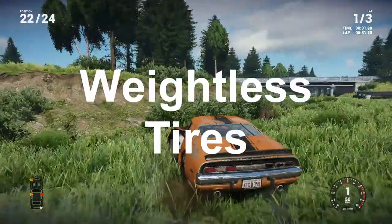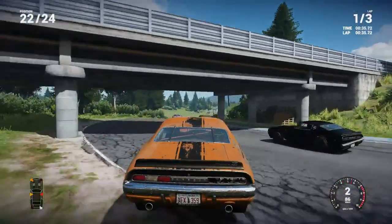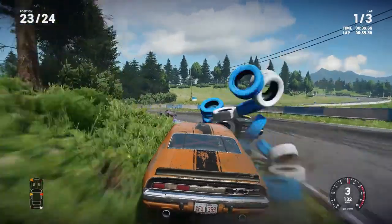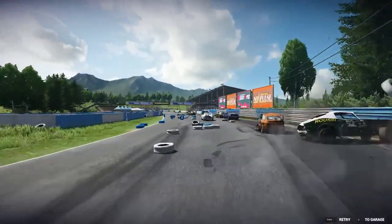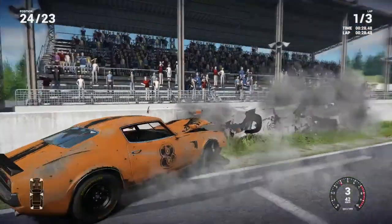Moving on now to weightless tires. I've seen this mentioned quite a bit already, so I'll only briefly touch on the fact that the tires alongside the tracks we can crash into feel a bit more like feathers, with no impact on the car whatsoever it seems. Bugbear has already mentioned that they'll be beefing up the tires and will be making changes to many other physics objects as well, with fences being too strong and concrete walls being too sticky.